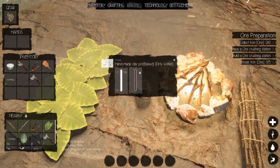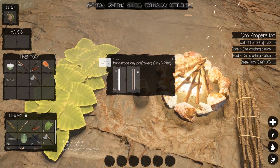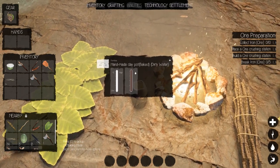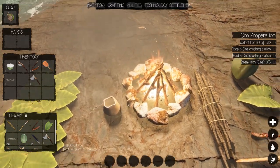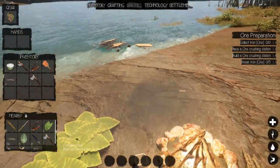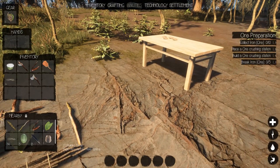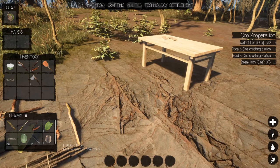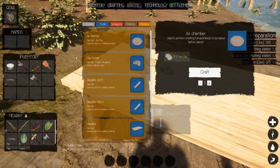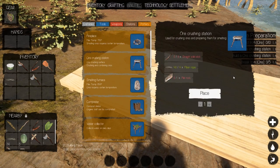We'll bake that — shouldn't take long. There we go, we can turn the fireplace off. Okay — collect iron ore, place ore crushing station, build ore crushing station. Let's build the station really quick. Go into stations — ore crushing station — it's right there.